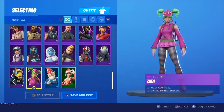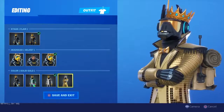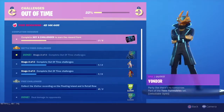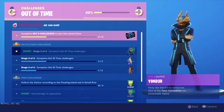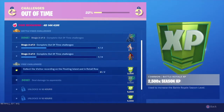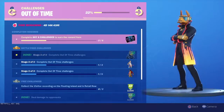It says right here that I have the solid gold style for DJ Yonder — pretty awesome style. This is part of the out of time challenges right here. My headset keeps going flat, but anyway — I thought you needed to complete two challenges to get it, but it turns out you only needed to complete one of them. I completed that one and got the solid gold style for DJ Yonder.